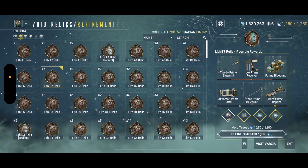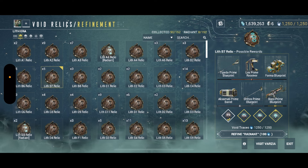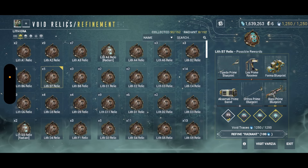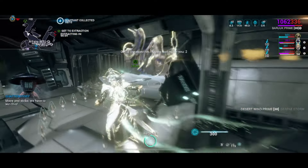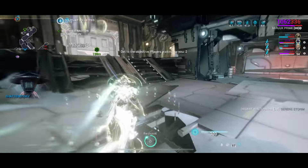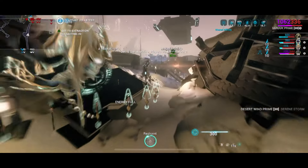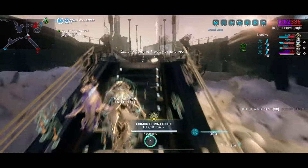Axi and Neo relics come from higher level enemies, while Lith and Meso relics drop from lower level enemies. On Earth you'll mostly get Lith relics unless enemies reach around level 40-50. In the beginning you're probably going to get a lot of Lith and Meso relics — open those and see what prime parts they contain. I recommend you always try the regular version of a warframe before farming the prime version, so you don't waste time on something you won't enjoy.